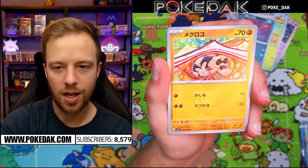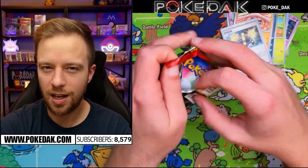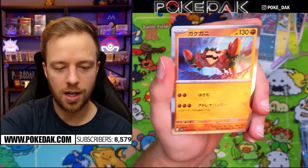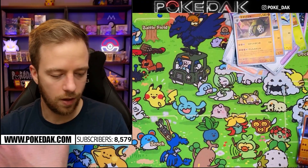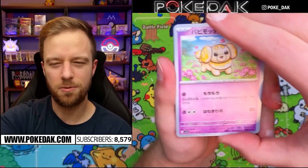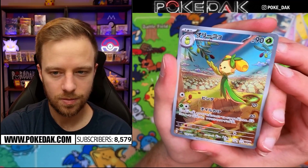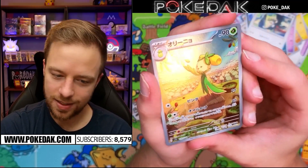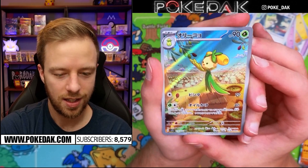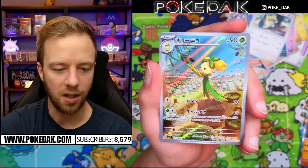We do know in the English TCG we're moving on from essentially dud pack holos. Holos haven't been amazing since the XY era. In the English TCG I think we're going to get around three holos per pack — including the reverse holo — so you'll either get two holos and a reverse, or two holos and an ultra rare. One pull is absolutely stunning. I do think this is an improvement — the clarity and vibrance of these art rares are different from the Sword and Shield era.